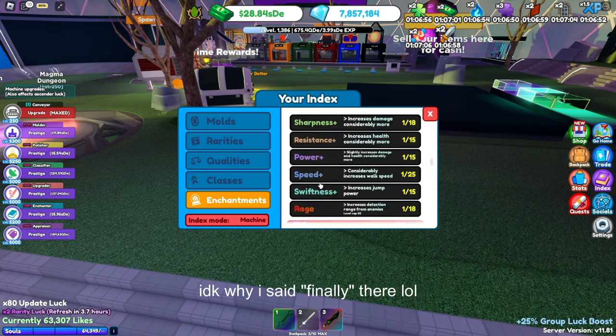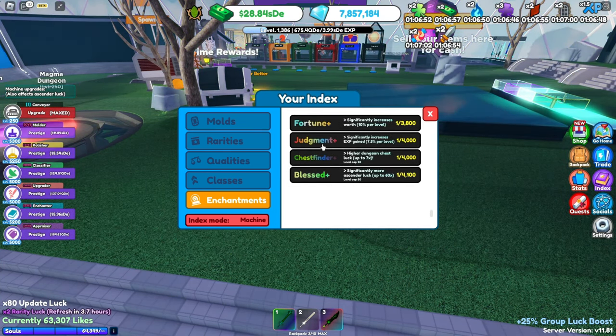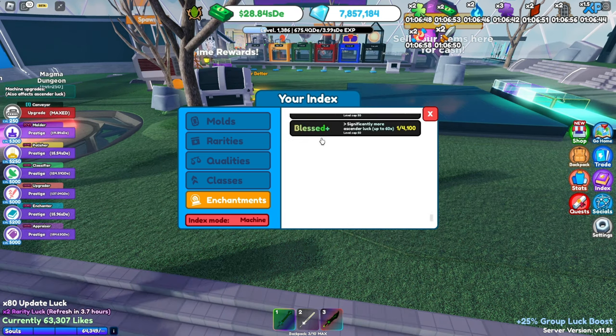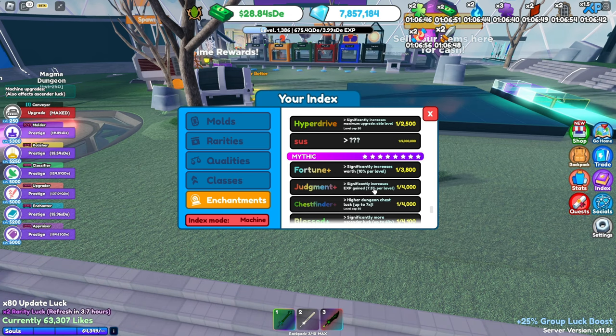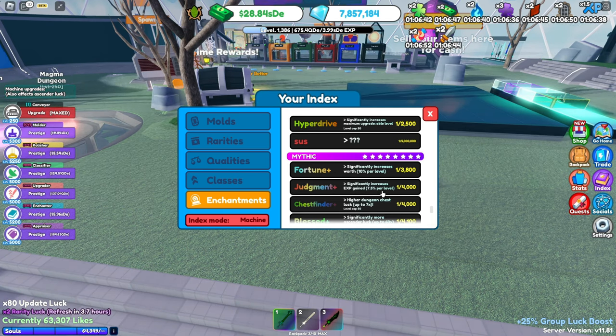Now we have a new enchant. At the very bottom, we have Judgment Plus. It's like Judgment, but instead of 5% it's 7.5% per level. So if you have a good value sword, you can stack Fortune Plus and Judgment Plus on it and get a lot of XP and money out of that.